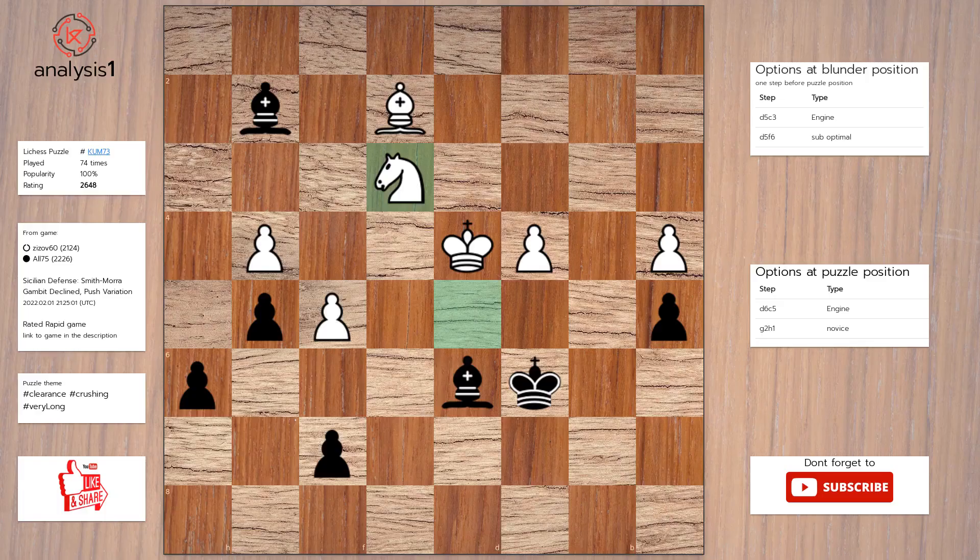Next, threats in this position are: There are no threats in this position. The checks are: Bishop to e5, check. Bishop to c5, check. The best move in puzzle position is: Bishop to c5, check.